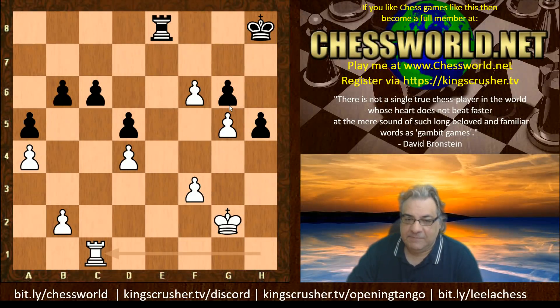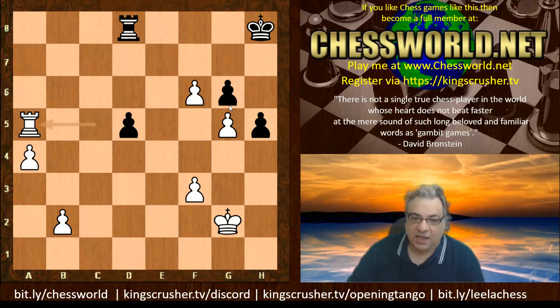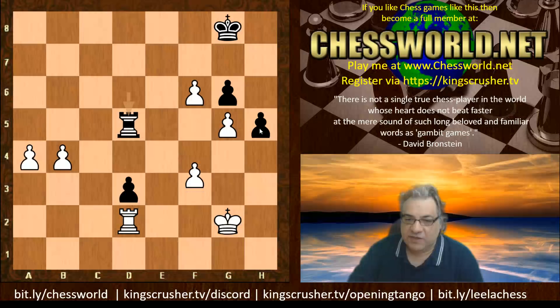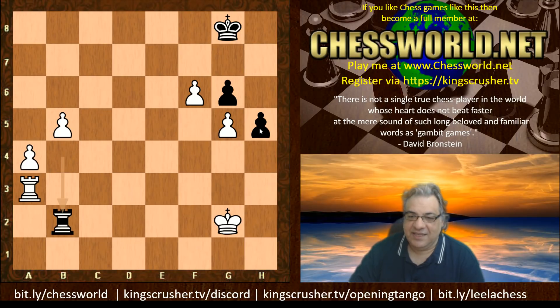So Queen g8 and then f-takes g6 — this is actually important. If Queen takes then there's Rook e2 check and remarkably black has resources going to g6, and that should be an even position. So f-takes g6 becomes important and we have a rook and pawn ending after all that. It is better for white after Rook c1, c5, d-takes, b-takes, Rook takes c5 — white is significantly better, two pawns up.